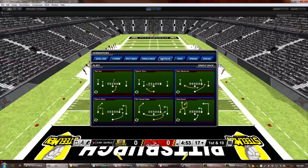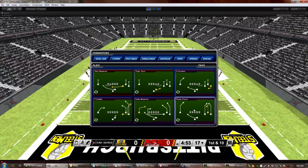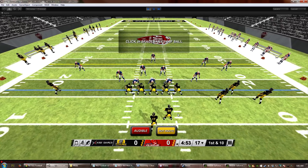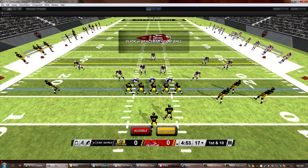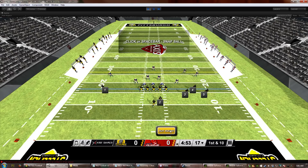In game, if we pick a passing play — let's go trips and pick a passing play — you'll notice there's an additional button next to audible. You can audible like normal, but now when you click on hot route you'll get buttons next to all of the available receivers. These are hot-keyed so you can press 1, 2, 3, 4, 5 on your keyboard, or you can click the buttons. This also works with the controller — I'll plug the controller in here in just a second and show you how it works.